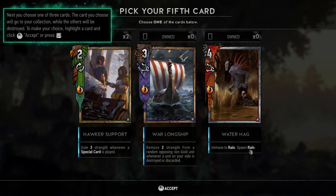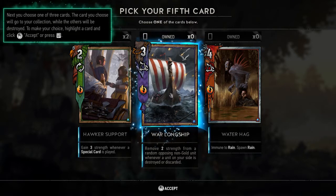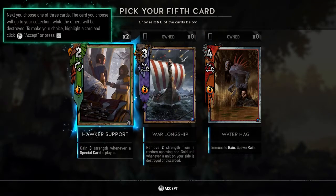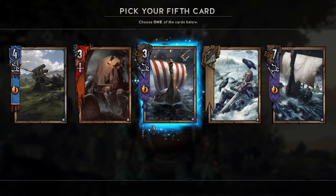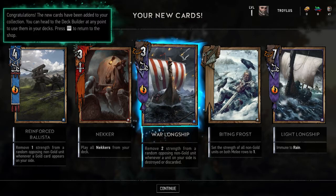Choosing one of three cards for the fifth slot - the others are destroyed. I can see by the purple color that one is Skellige, one is Monsters, one is Scoia'tael. Looking at abilities: immune to rain with spawn rain, gain two strength when a unit on your side is destroyed or discarded, and gain three strength whenever a special card is played. All look like they have cool synergies - lots of card synergies is a great way to ensure deck variety. Going with Skellige.